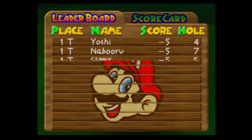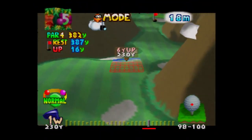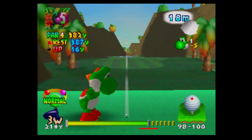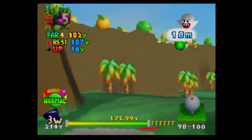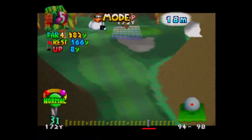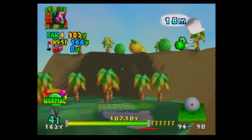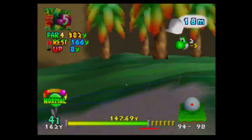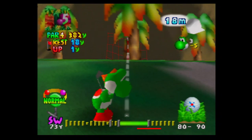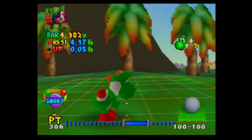We've birdied every hole so far, which gives us less work when we have to come back here. Hole five — I'll use a three wood because the wind's going uphill at 18 miles per hour. Maybe hit it with top spin. I think a four iron should do it for the approach. No, that undershot it. I seem to be better at chipping with normal shots than pro shots — and there ends our birdie streak.